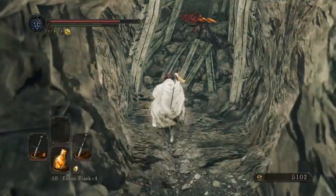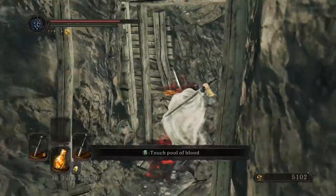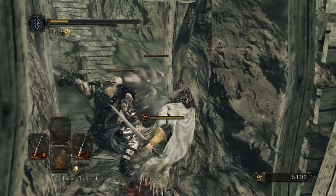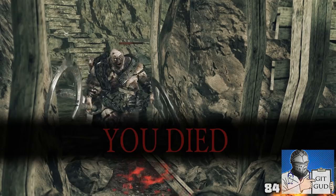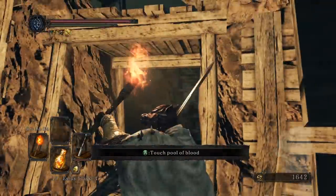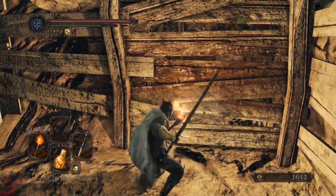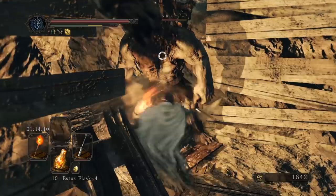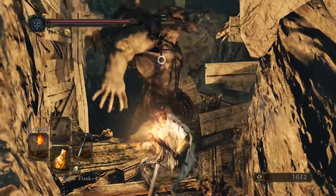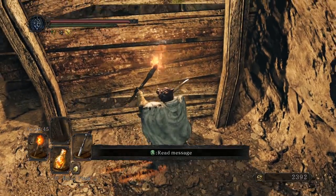Nice tumble animation. Danger zone ahead — I don't doubt it. Oh no, come on! What was I supposed to do? In there I'm done! Because I can't come back up, but I can still keep going this way. Thanks for the help — I needed him to help me break the... what's even in there? Just items?